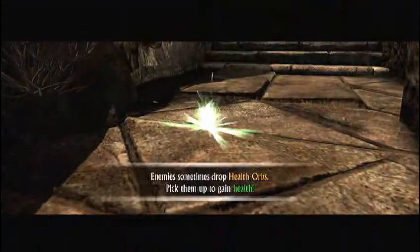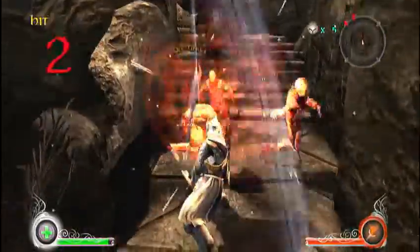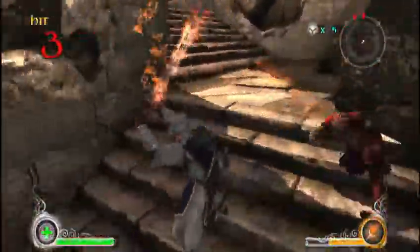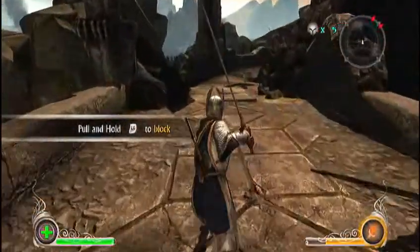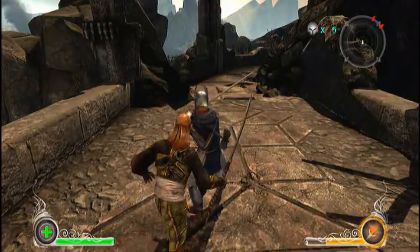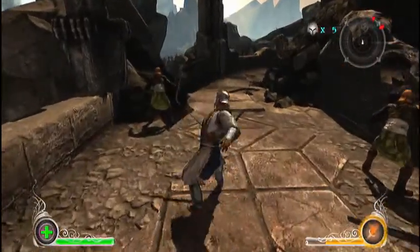For all those wondering what the heck those little glowing things are on the ground — there's your answer. They give you a little health, doesn't give you much but it does help. If you want to block yourself, hold the left trigger. If you move anywhere with the left stick, you can dodge.